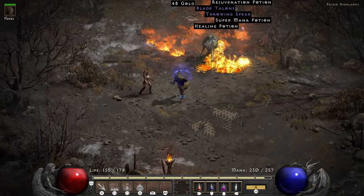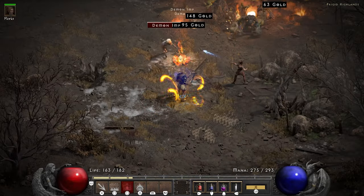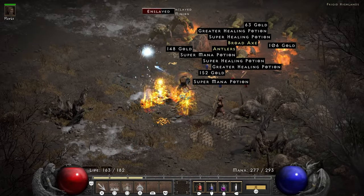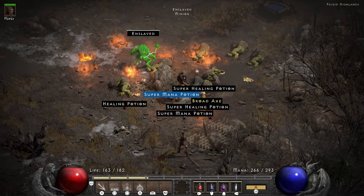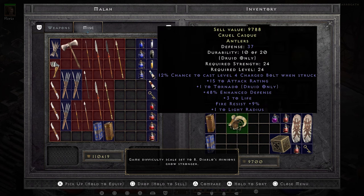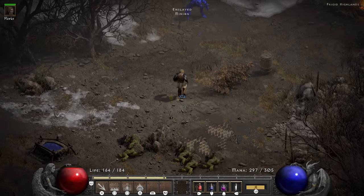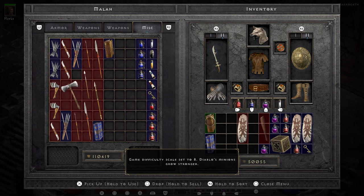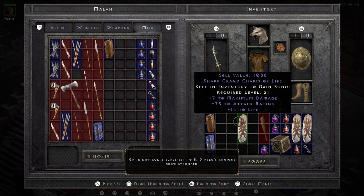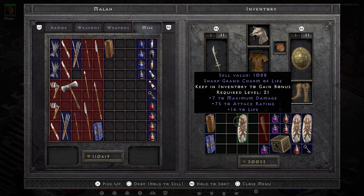I deal with Shenk and drop a Broad Sword that is guaranteed to get 4 sockets from Larzuk during the Eldritch farm. I am an Amn rune away from getting my Spirit online. A rare amulet drops as well. The game drops me another hint that it wants me to play more melee builds with a sharp grand charm of life — 7 maximum damage, 75 attack rating, and 14 life. 14 life is a 7% increase to my total health pool so I'm going to use it, but for all the wrong reasons.